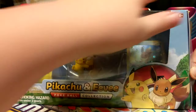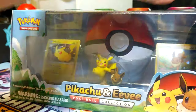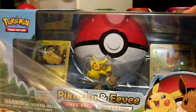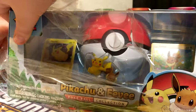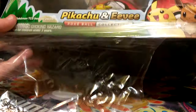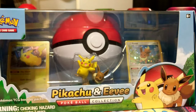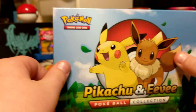So I'm gonna be opening the Pikachu and Eevee box. Personally, I don't like Pikachu. And I don't have a Switch yet either, so I won't be able to play that game for a while. Don't ya hate all the plastic? Alright, let's do this.